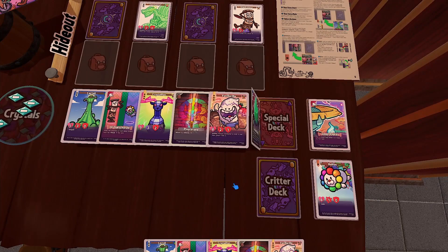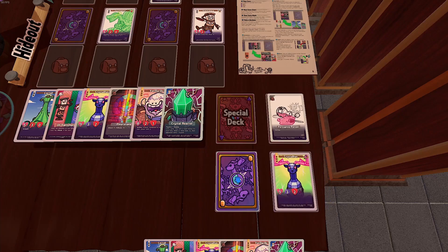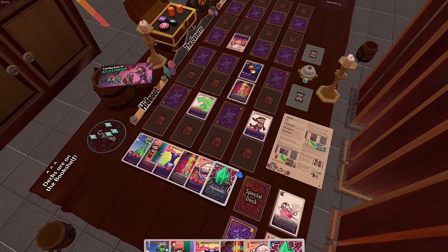The last thing you might want to know about is what to do if your decks run out. Once both of your decks are out of cards, you can flip over your discard piles, shuffle them, and keep drawing. One thing to watch out for: if one of your decks runs out before the other, you'll have to keep drawing from the other deck to empty it before you're allowed to reshuffle.